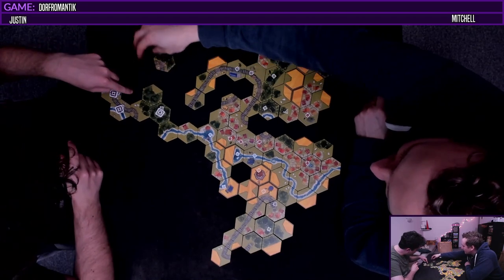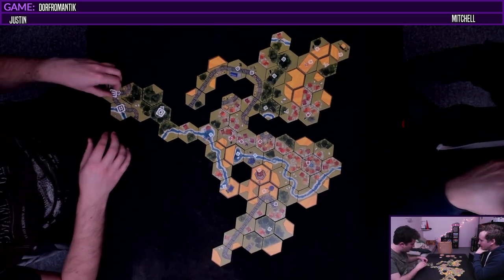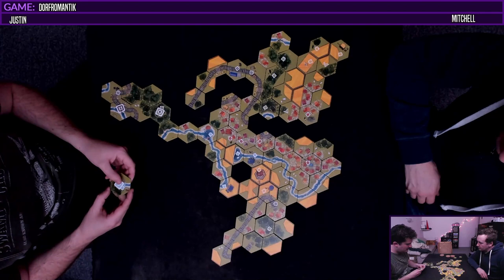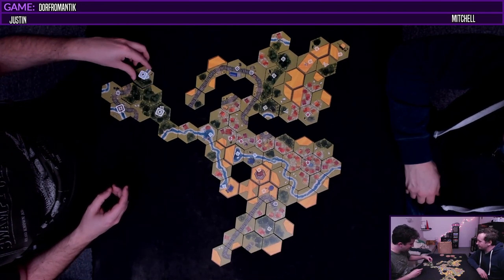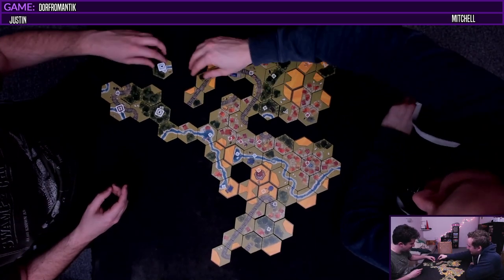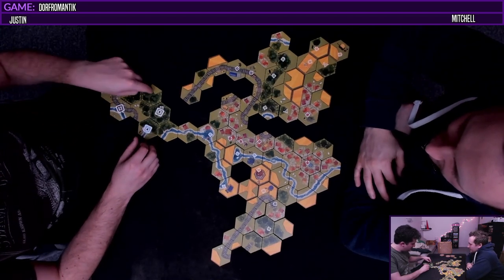Oh but then there's that. So we could get a four pointer - oh that's huge, and participate in the forest. So one two three four, and then this one is one two three four five. We have any four rivers anywhere? Yep. I think I'm just going to complete this. I think that's probably illegal - I imagine those are probably supposed to be touching. I think so yeah. I'll just put it like here. And one two three four five six.